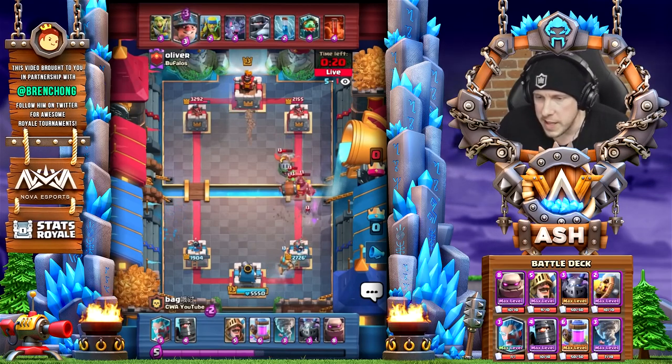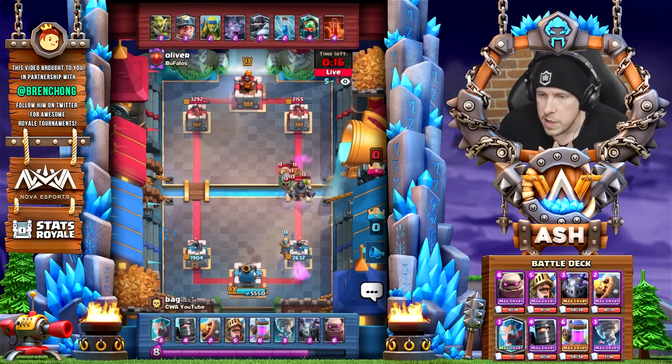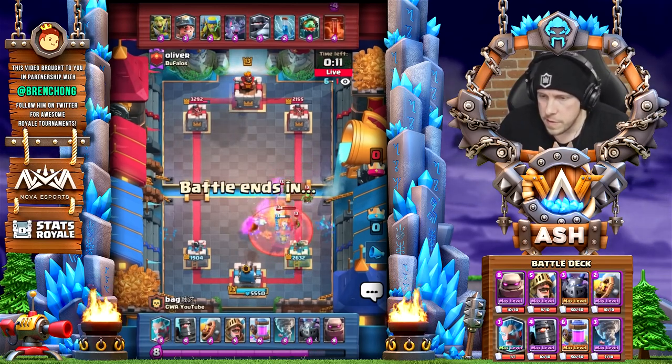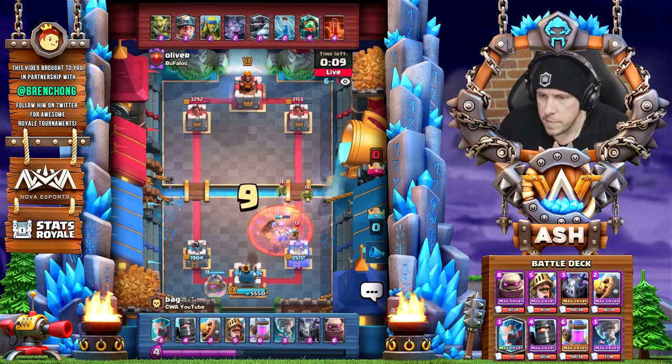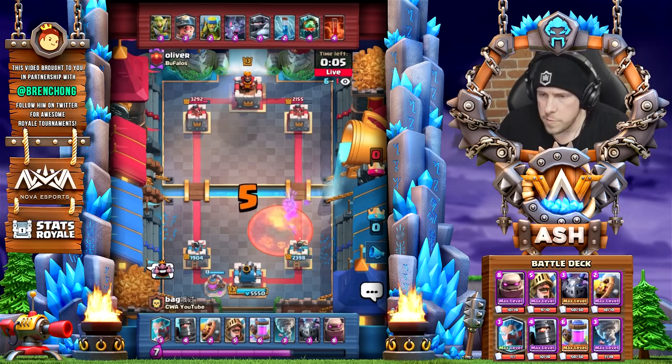I start to lose focus the more I kind of lose. You get really aggressive too. Keep that mindset and restrain yourself from playing the Golem aggressively. Keep Poison — I can pump, and the King Tower is activated to hit the Miner in the placement where the King Tower will always hit the Miner.